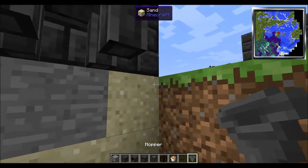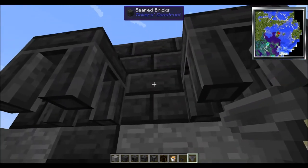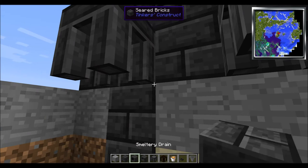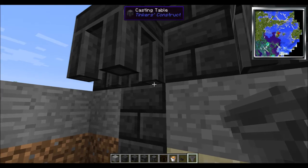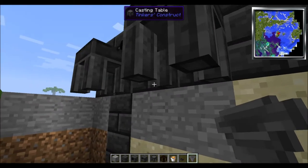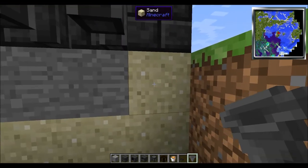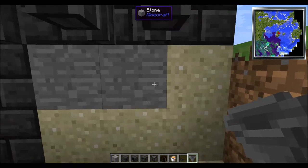Take your hoppers. Depending on how many smelting drains you use will dictate how many hoppers you need. So for example, if you had three drains you're going to need one, two, three hoppers. And you could put a chest here and just have it in the ground, because I'm kind of lazy.